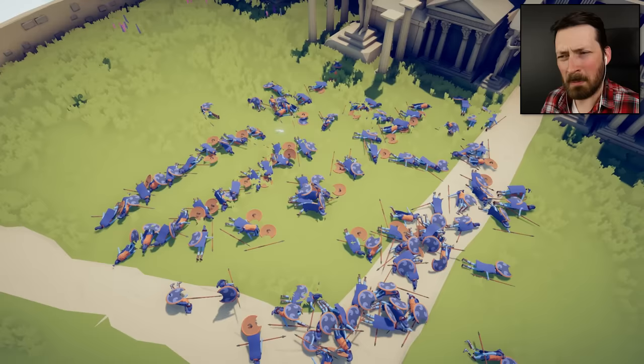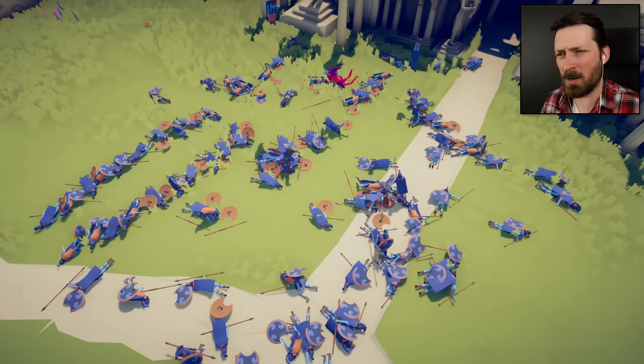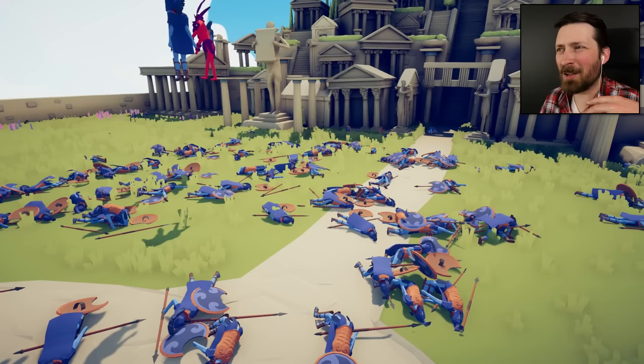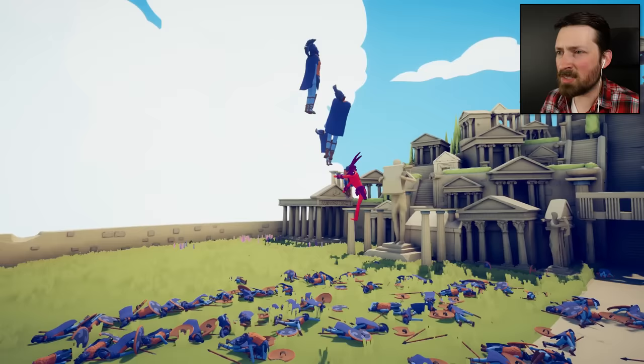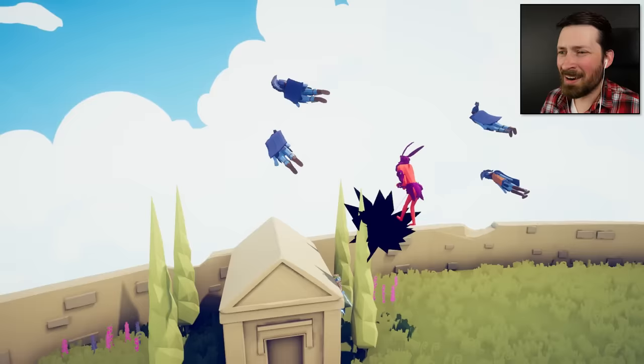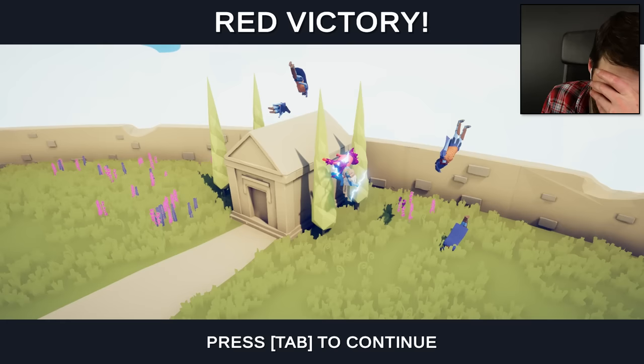Did he turn them all into fainting goats? It looks like it. They all kind of got up and fell over, and got up and fell over, and eventually the third or fourth time the concussions just set in — those helmets aren't exactly made to standard. Are they special for some reason? Don't you guys just move in a very eloquent way. Zeus was hiding in the bushes. Oh my god, it's amazing.